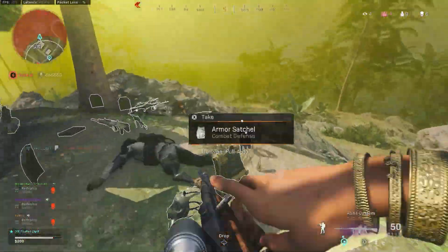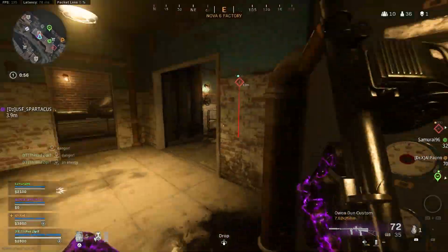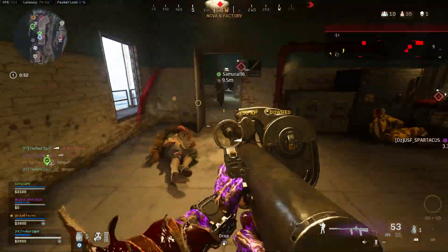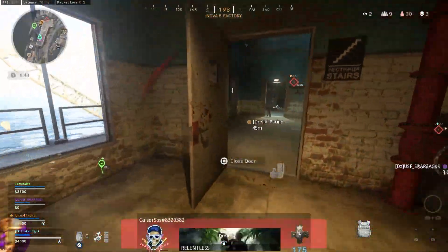Modern Warfare 2 is developed on an enhanced version of the IW8 engine. It is faster than Modern Warfare 2019 but not as fast as Vanguard, and it is the same engine for Warzone 2, so it will have the same gameplay and graphics.